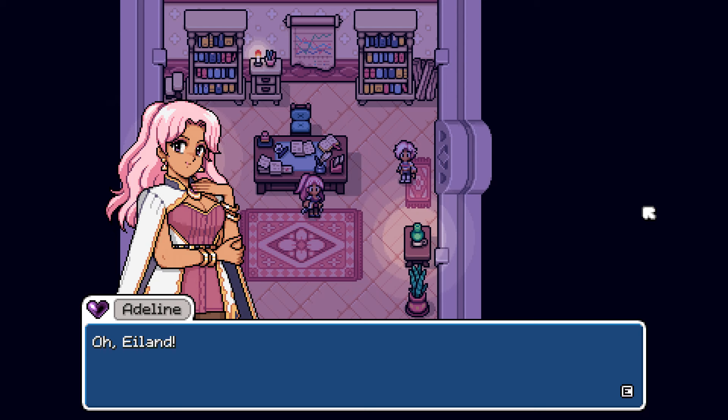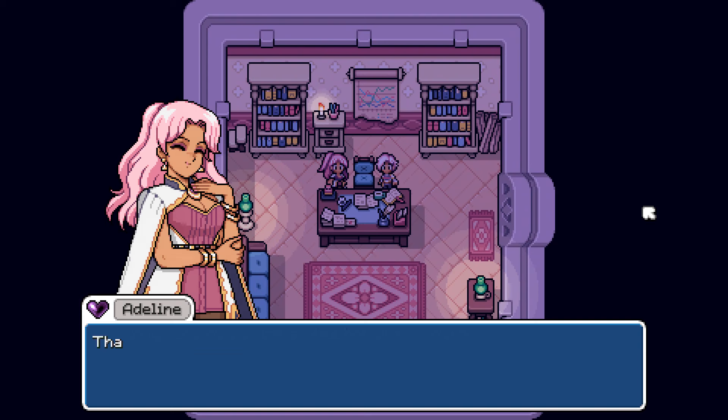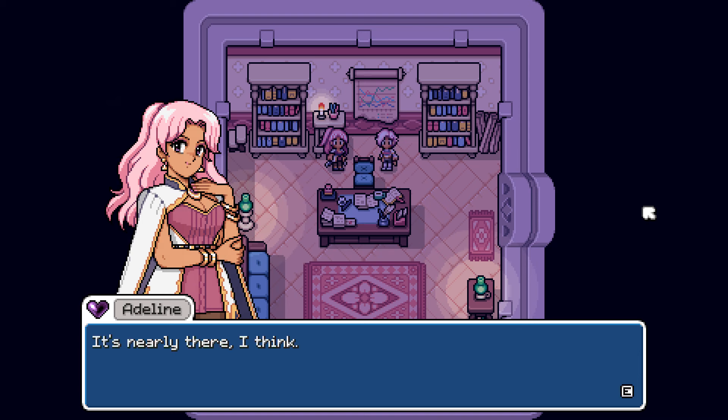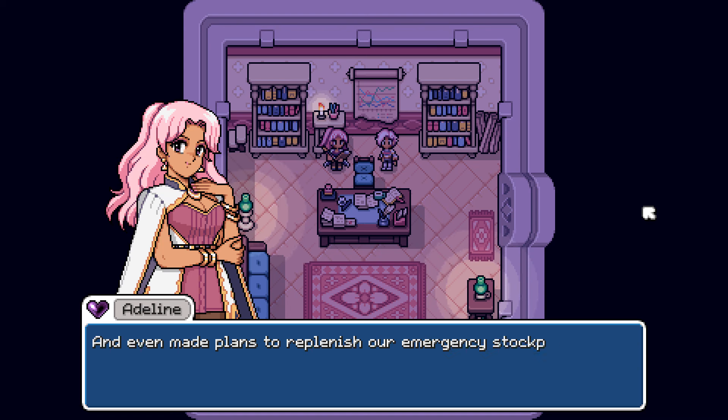So it looks like Island — I'm assuming his name is Island — is working late. Adeline says, 'Oh Island, I didn't realize how late it had gotten. I thought you could use a nice hot cup of coffee.' Island responds about the town revitalization plan: 'It's nearly there. I've catalogued the earthquake's damage, listed out the various repairs necessary, and even made plans to replenish our emergency stockpile by the end of spring. The only thing we're missing now is help to see it through.'